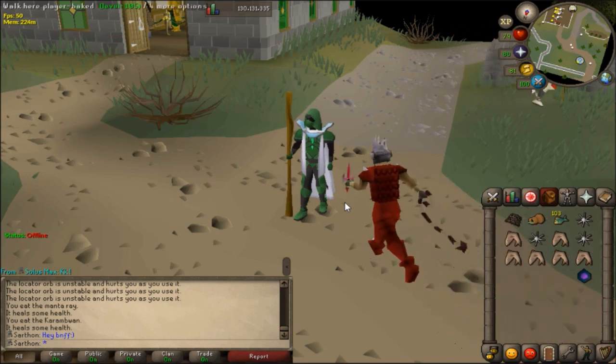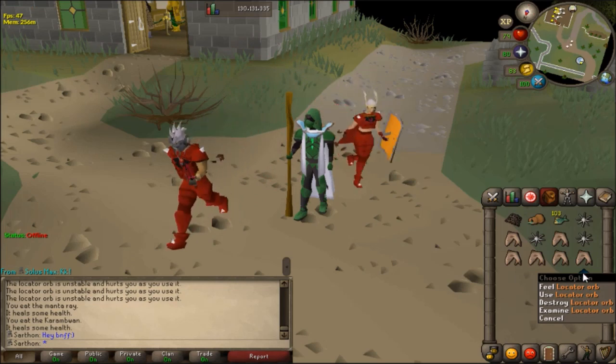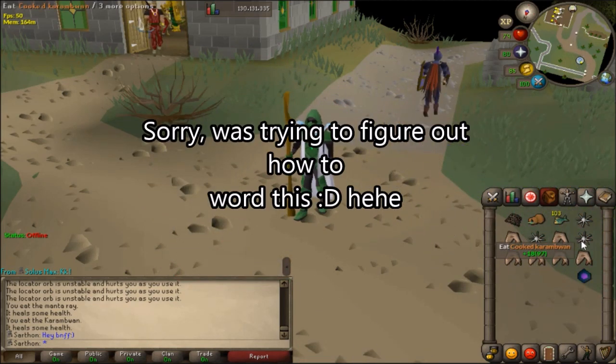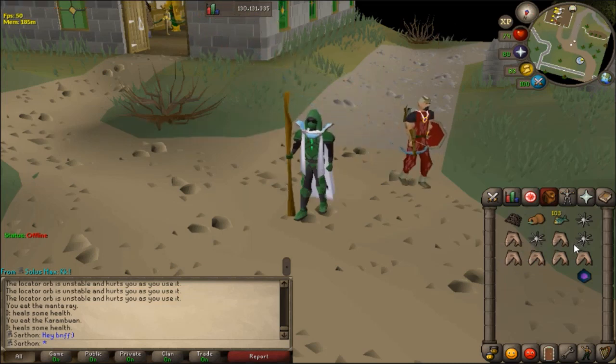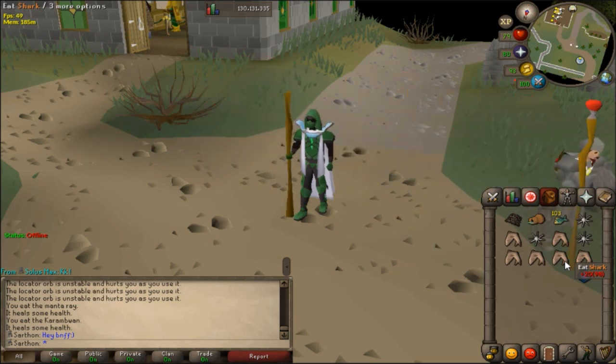It's a little bit difficult to explain, but I'll do my best. When you have a Karam Wand, it doesn't take two ticks. Ticks in the game is how long it takes to have something done or performed. For example, if I eat a shark, I'm going to have to wait a couple ticks before I can eat another shark because your character takes time to eat that shark.